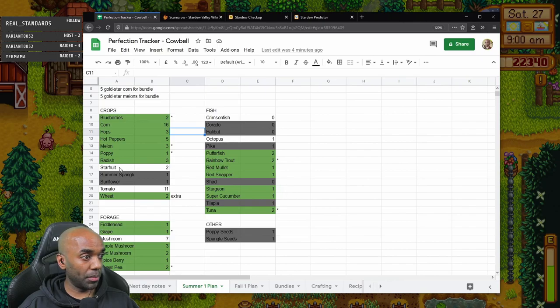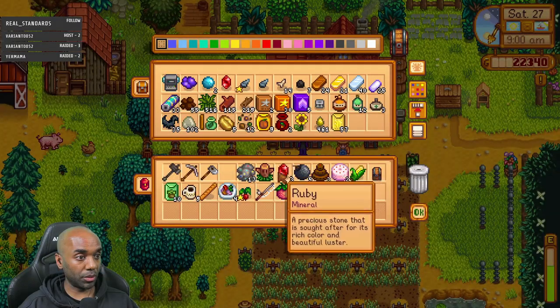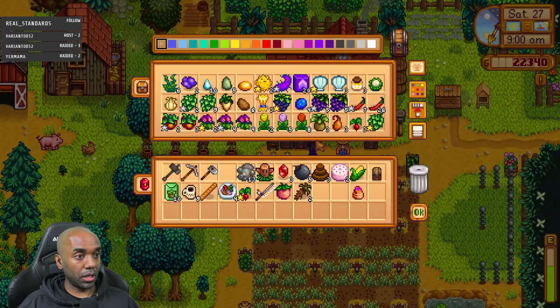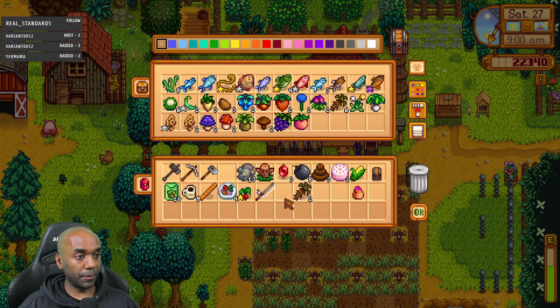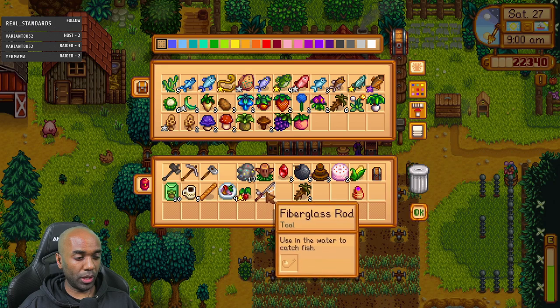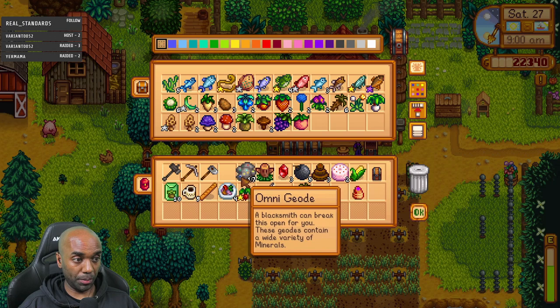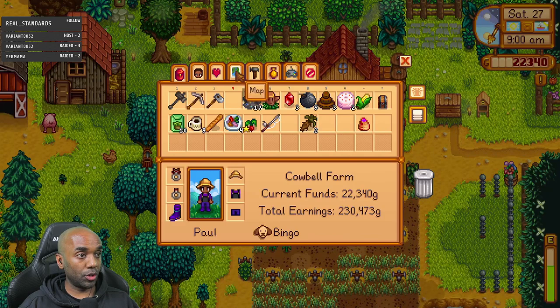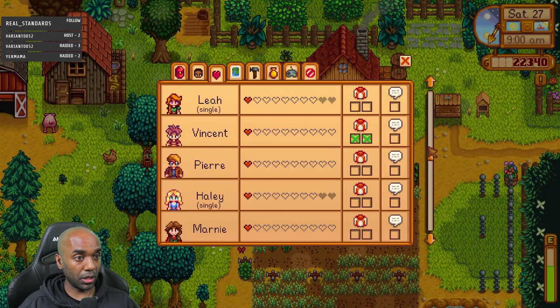I have all the melons I need. Star fruit and tomatoes are what I'm missing. Unless I get another harvest of tomatoes, I'm going to be short. I kind of want to keep the melon to process into something more exciting. I'm taking the fishing rod because I need to get a sandfish. I've got some coffee, spring seeds, and totems. Let's double-check and make sure I don't have any gifting to do — doesn't look like it.